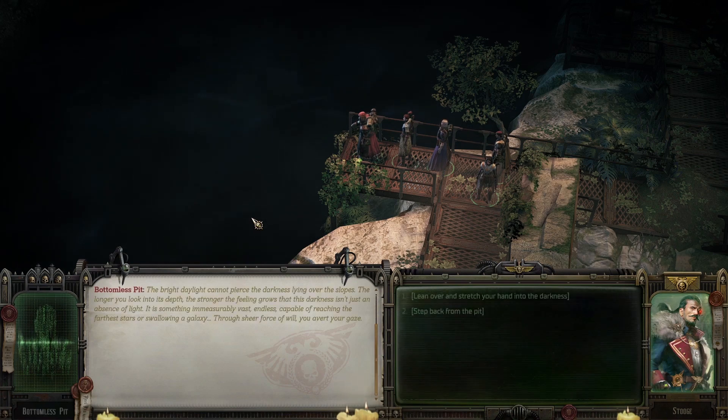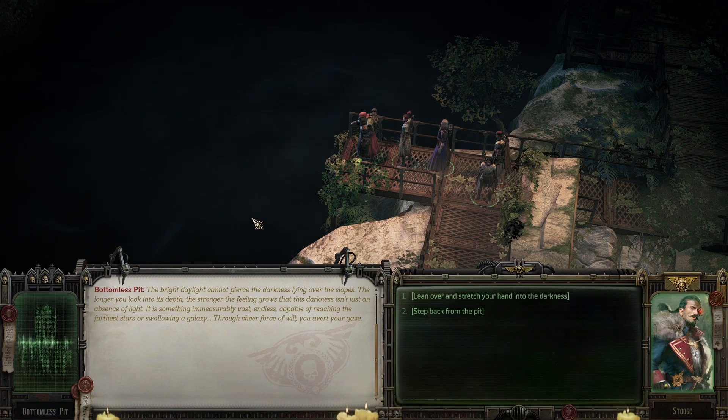Examine the pit. The bright daylight cannot pierce the darkness lying over the slopes. The longer you look into its depths, the stronger the feeling grows that this darkness isn't just an absence of light — it is something immeasurably vast, endless, capable of reaching the farthest stars or swallowing a galaxy. Through sheer force of will, you avert your gaze.